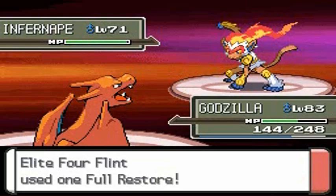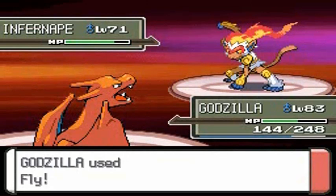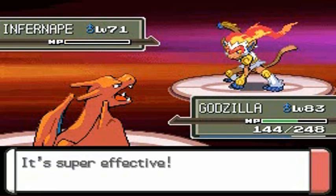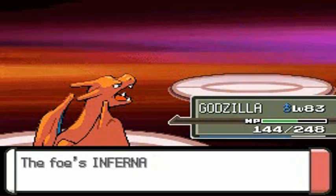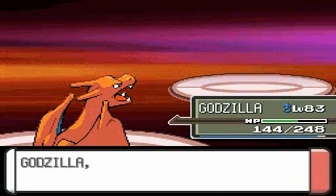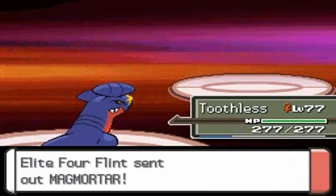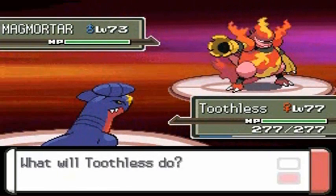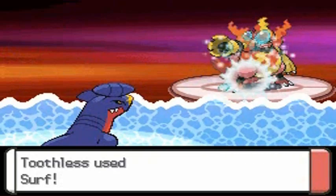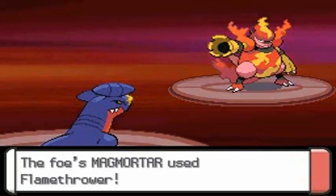Come on, just concede! Fly attack — that's right! Come on, faint! Yes! Infernape defeated! He's coming out with Magmortar now, so let's switch back to Toothless. Magmortar is the evolved form of Magmar — you have to trade a Magmar with the Magmarizer to get it. It's a pretty strong and tanky Pokemon. Let's go — Earthquake attack!